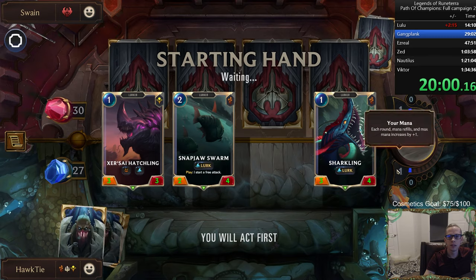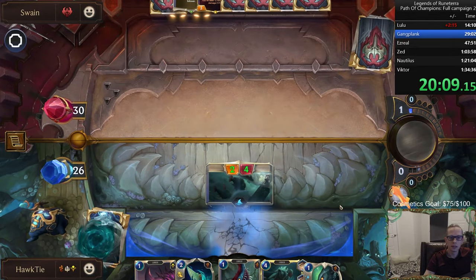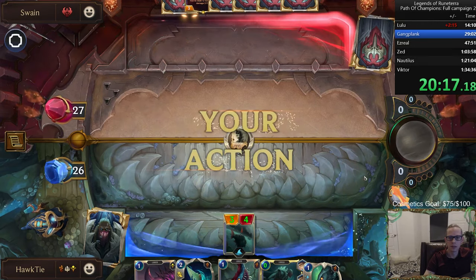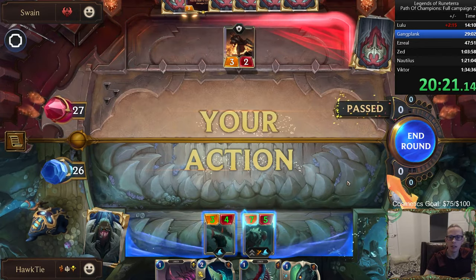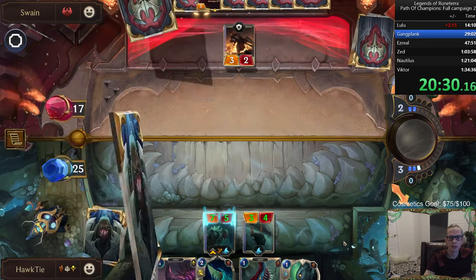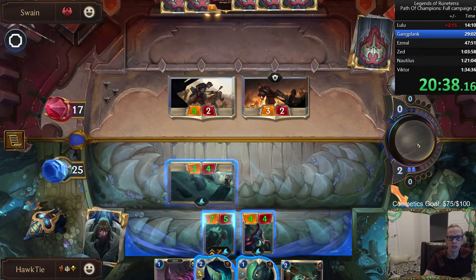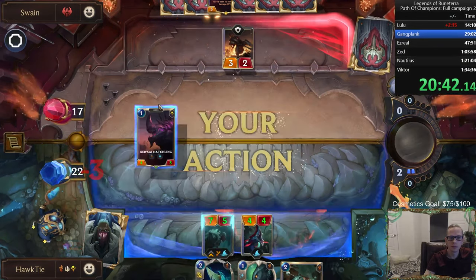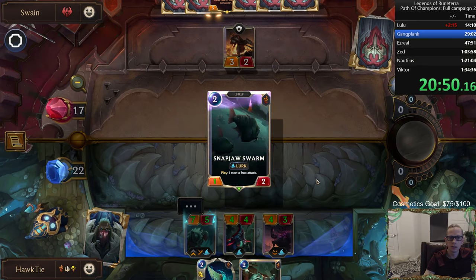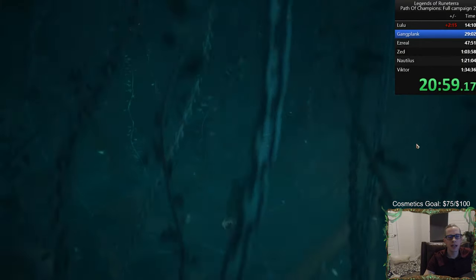I'll take ones. The good thing about Bone Skewer being in our hand is that it can't be on top of the lurk. Can't block — too bad. Blocking seems kind of important. I'm just going to hit this to make sure we hit Lurk. There we go — I could have just open attacked anyway. Maybe that wasn't worth it — probably about four seconds to play that card, probably not worth it.